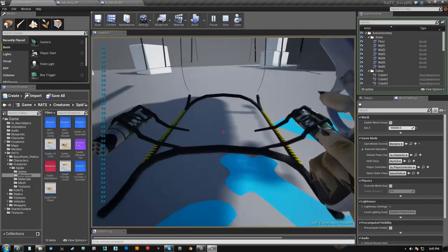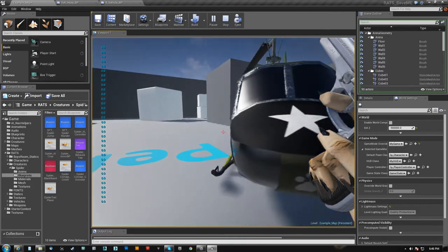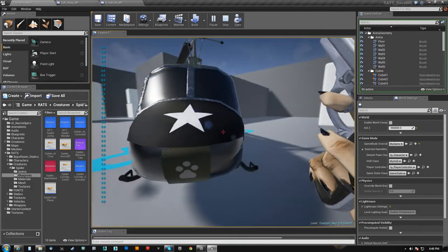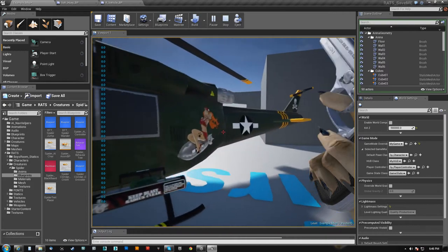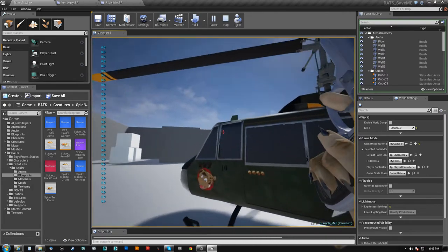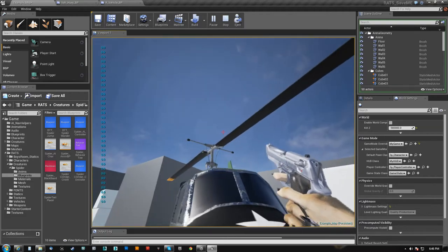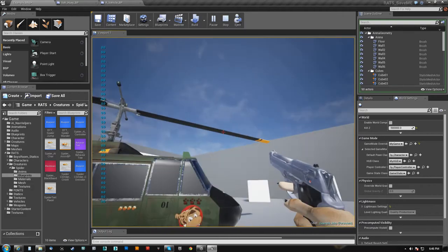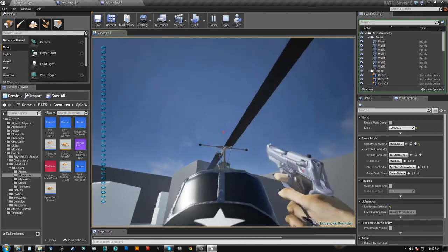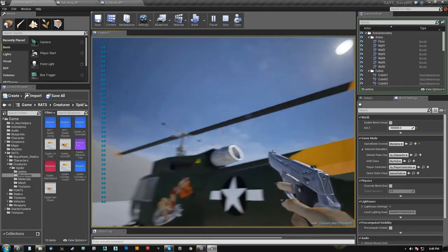Right now I only have the one collision on it — I can walk right through it. All the other collisions are going to be set up for when you're flying; whenever you hit something, depending on how fast you're going, it will do damage. I'm going to put collisions on the tips of the rotors, or probably along the entire length of the rotor — probably one cylinder capsule.